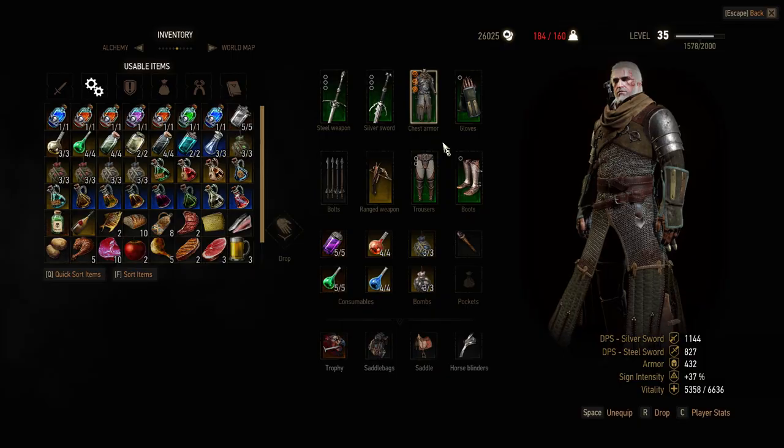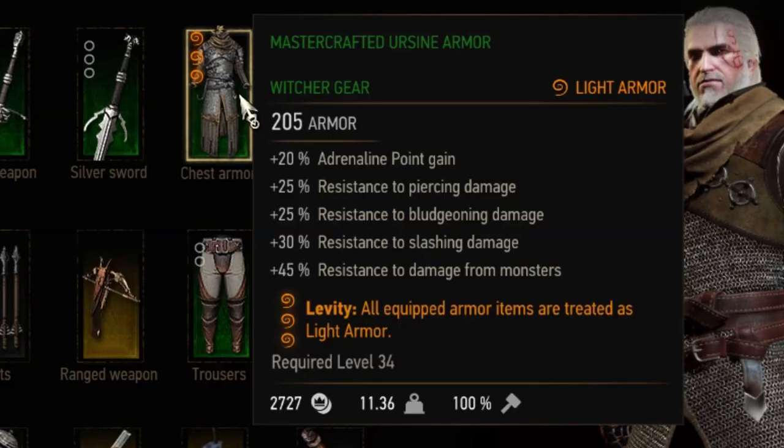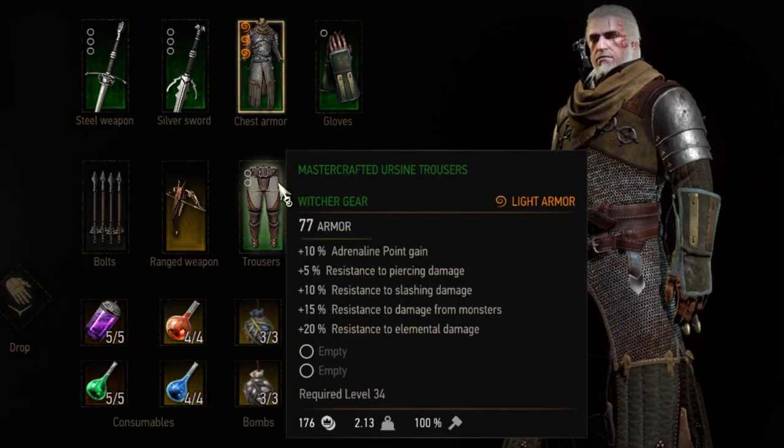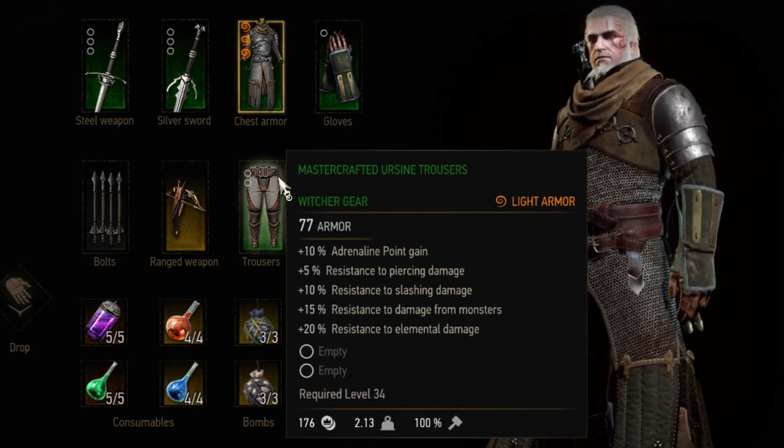The next one is Levity, a level 3 enchantment that changes your armor to light armor. If you're using a fast attack build and only cast Quen as a sign, this makes sense — you can use high-resistance heavy armor and still get all the bonuses from the Cat School Technique.